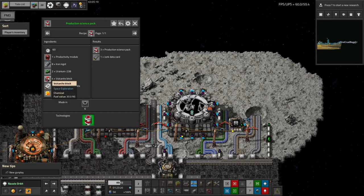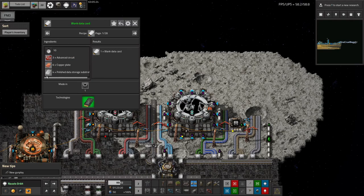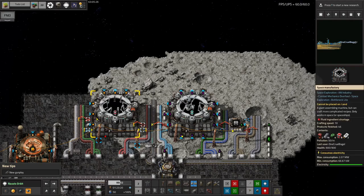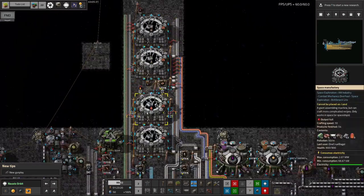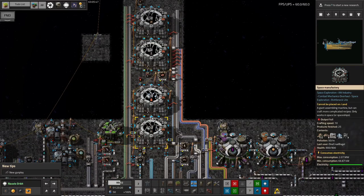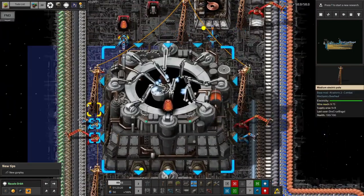Machine learning data was more of a problem. It takes electronic circuits and blank data cards — and to make those you need polished data storage substrates. I spent a lot of time in the last stream building up this area to make all the components that go into the various space machines. It's quite nice having this tower structure with its own mini-bus carrying the ingredients for all these different machines.